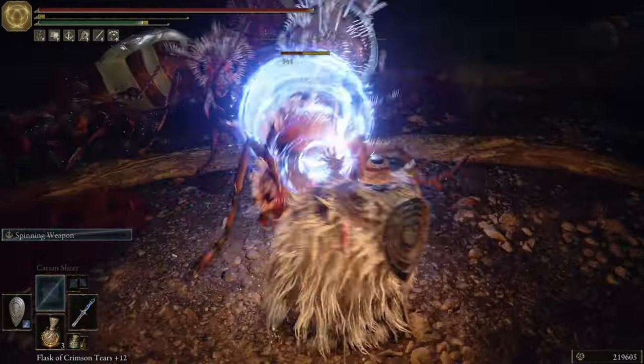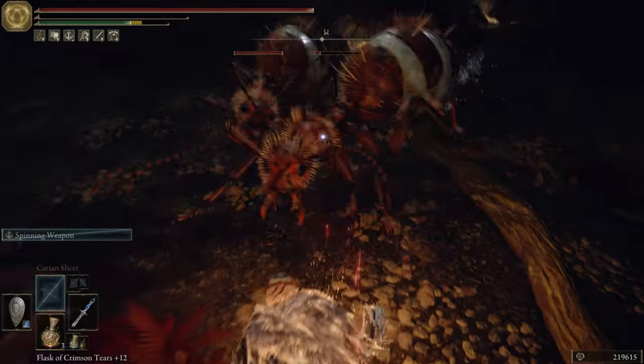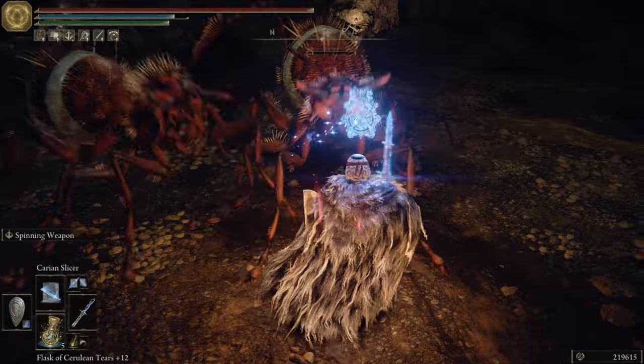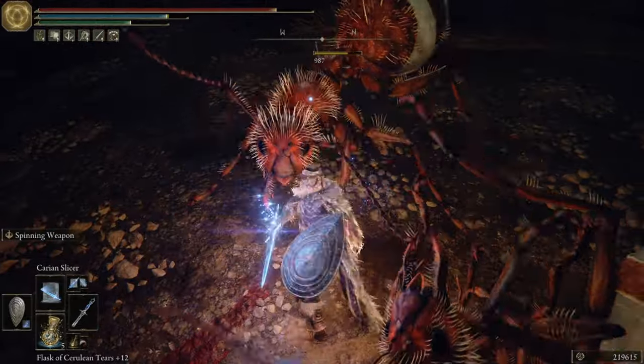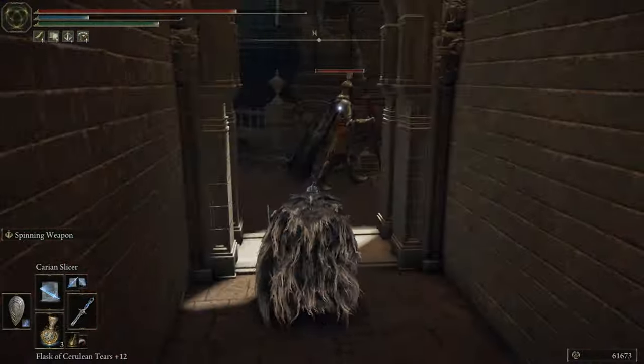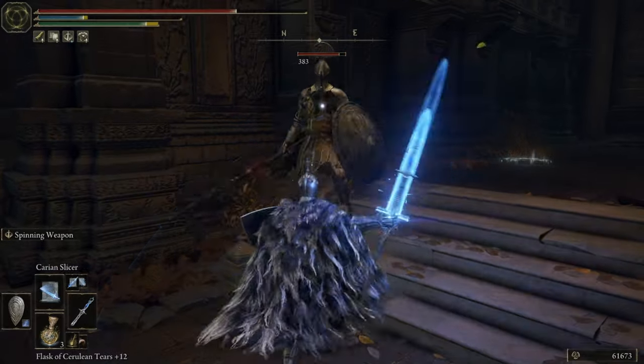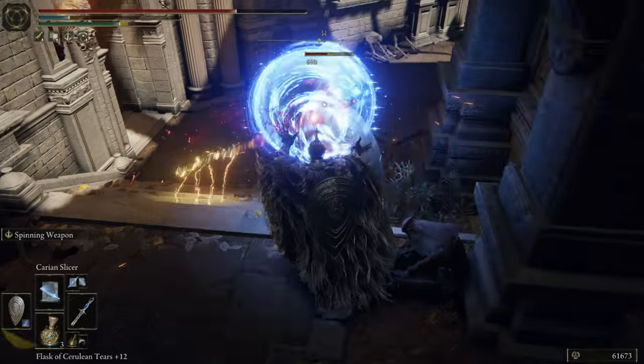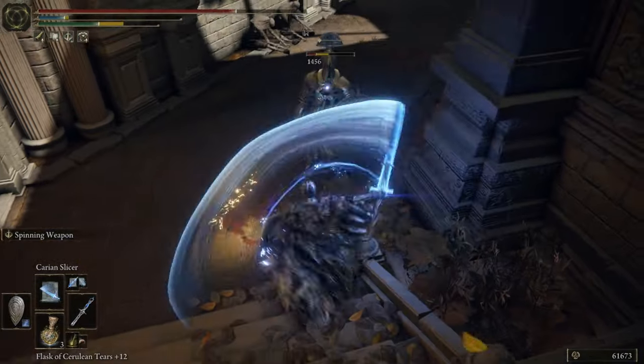The reason I don't lean on the Ash of War spinning weapon too much is up to you — you could totally make the DPS output bonkers, and we'll go into how to do that later. But I use it defensively because once you use this ability you're stuck in that animation for quite some time, and if you're caught in the spinning weapon you could definitely end up taking some hits.